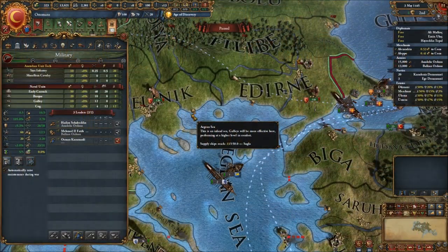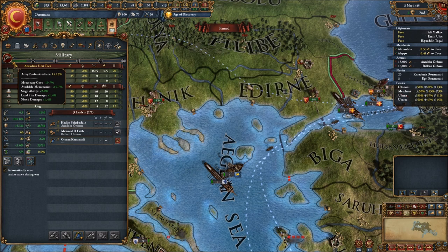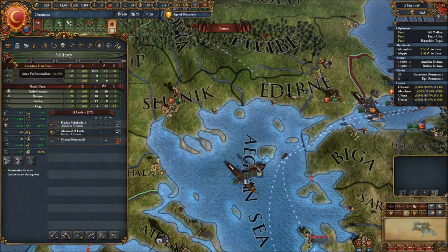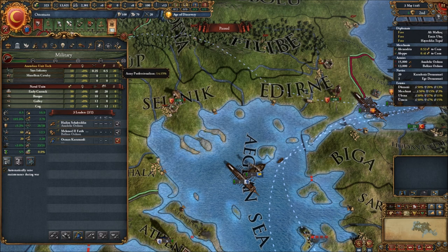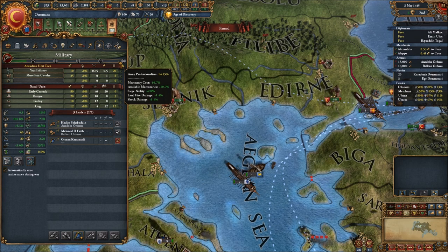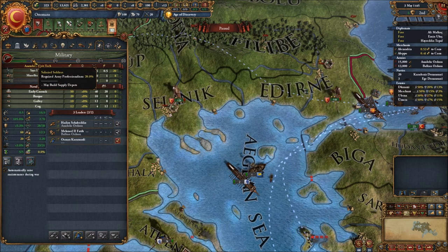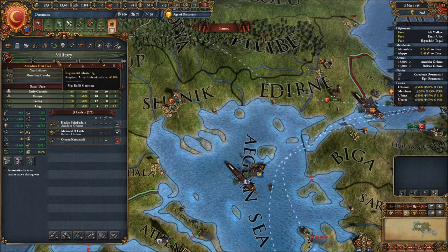The next paid feature to do with armies is army professionalism. You can see the bar in the military tab — it basically shows our reliance on mercenaries versus our reliance on a professional army, varying between zero and one hundred. At zero you have reduced cost and more available mercenaries, whereas at the top your troops will have 20% siege ability, 10% more land fire damage, and 10% more shock damage — quite potent. At every 20% professionalism you gain a new ability: at 20% you can build supply depots, investing military points to increase the supply limit in a province for two years.